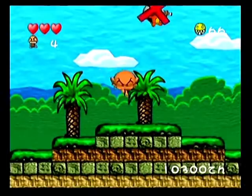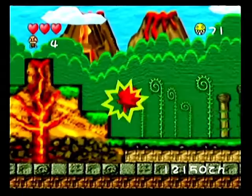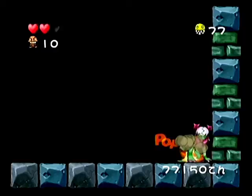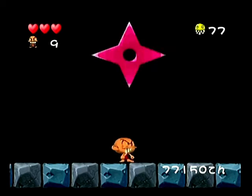It starts off pretty easy — 100 smiley faces earns you an extra life, picking up all the fruit on a level earns you an extra life, and picking up an extra life earns you an extra life. So by the time you reach the end of Level 2, you're going to have like 13 or 14 lives. But don't worry, they won't stick around too long, because the Level 2 boss is frustratingly difficult. When you die, you pick up from exactly where you left off, so the lives are more like health.